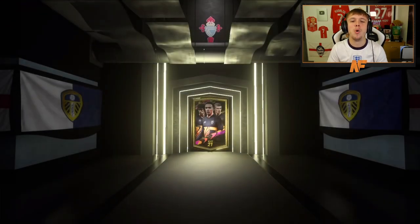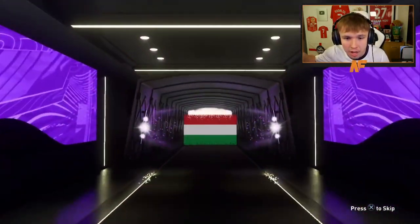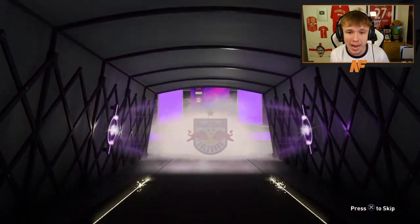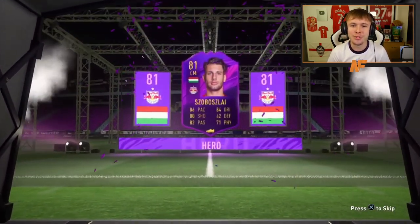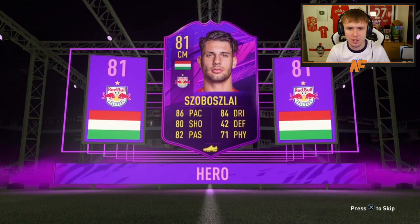Let's see another one. Not in this pack — wait, is that a hero? Texeira! This is the first hero I've packed in a normal pack. That is a cool card — 86 pace, 84 dribbling, 80 shooting, 82 passing. Interesting. That's cool to see. First hero I've ever packed in this game.